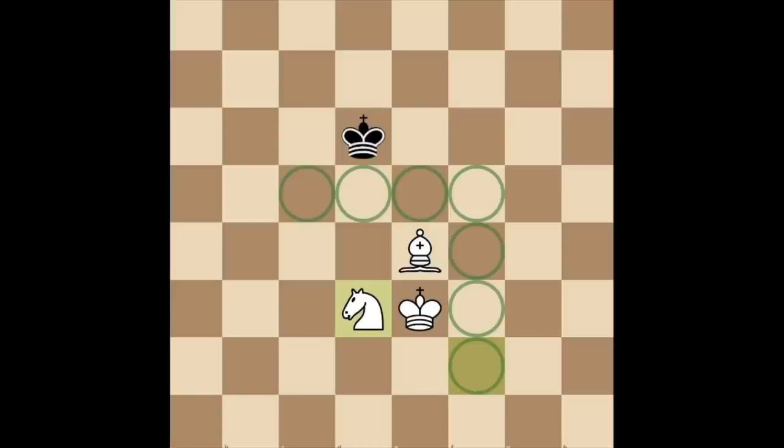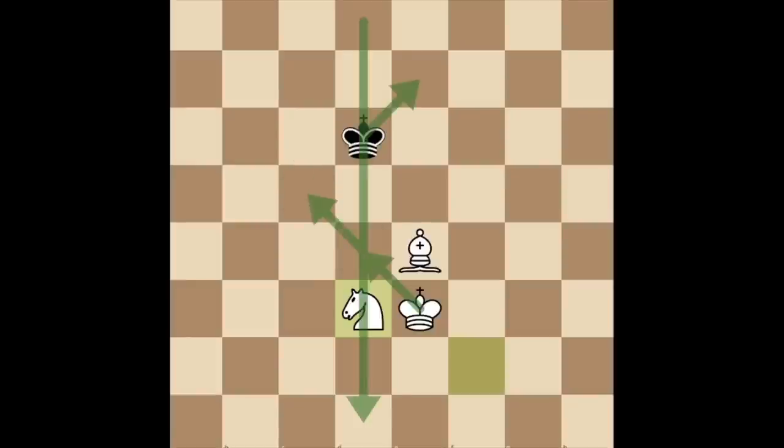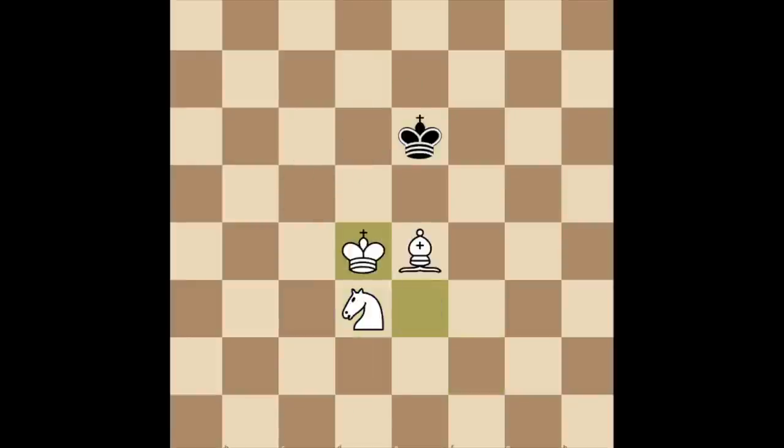However, if you are following, step 2 is to chase their king to the edge. Once you've built this wall, all you need to do is move your king towards theirs, so they're cut off from escaping to the other side of the board. Basically, just move up and right whenever you can, and take the opposition wherever it fits. Here is an example.